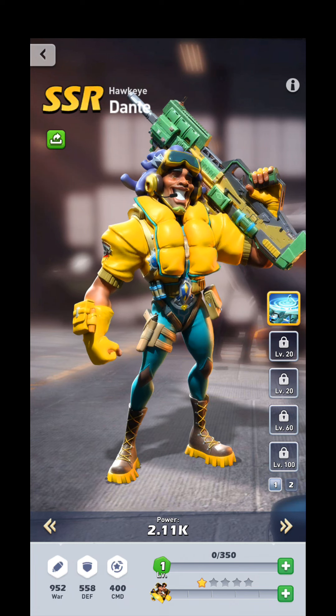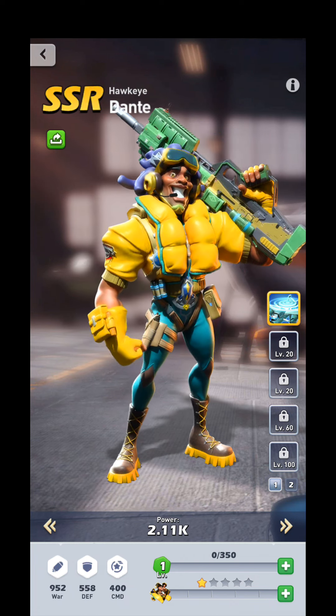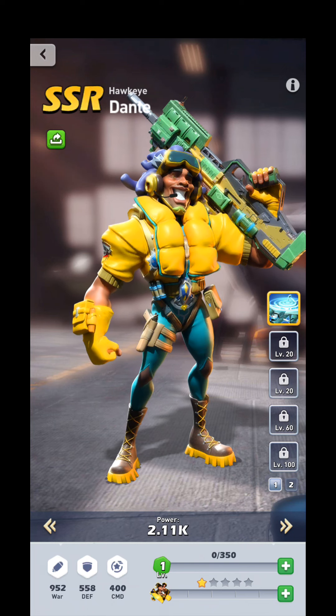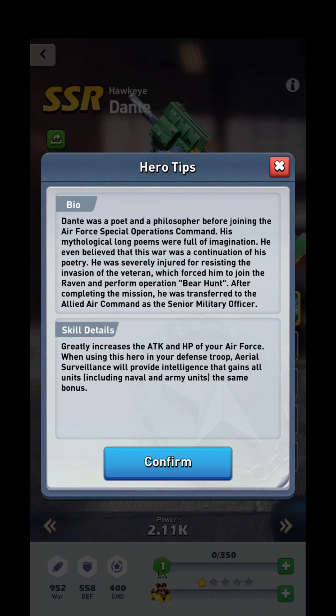We'll be going over some of his strengths, weaknesses, uses, and pairings — and the fact that he can make an entire army turn tail and run just by staring into his eyes. And who I'm determined to prove is holding a water gun. But we'll go ahead and take a look at his bio and see that he is a poet and a philosopher who believes war is a continuation of his poetry, and that you should definitely fear this psychopath.